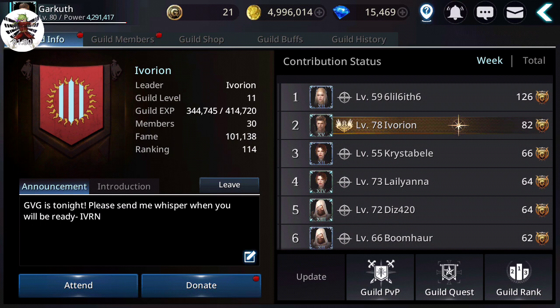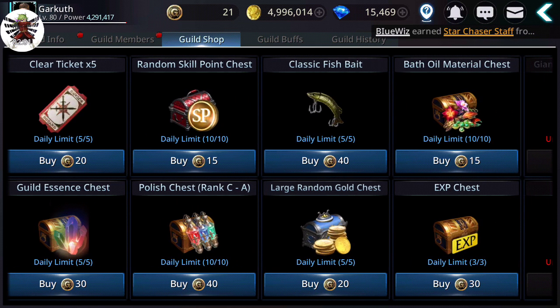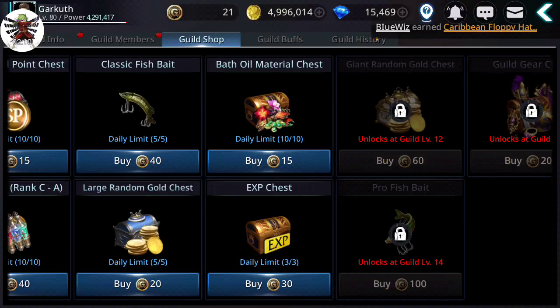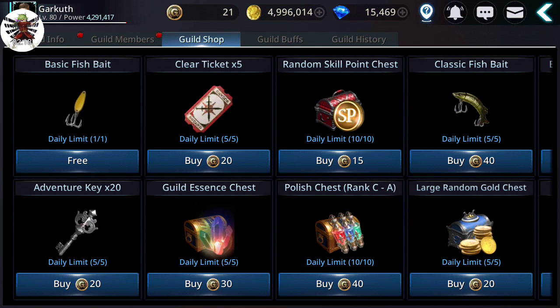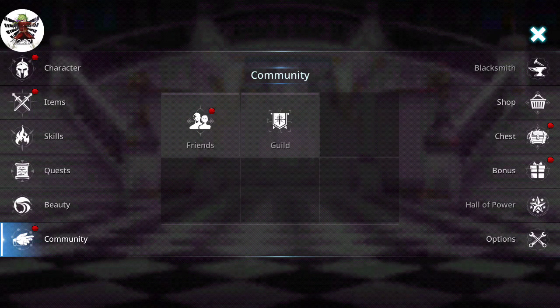You won't get much from guild attendance anyway. You can also buy the large random chests, or if you have a higher level guild, the giant chests — but for 20 guild coins, I would prefer to use them on pretty much anything else, like guild essence chests, clear tickets, adventure keys, or experience chests, especially if you're not up to level 80 yet.